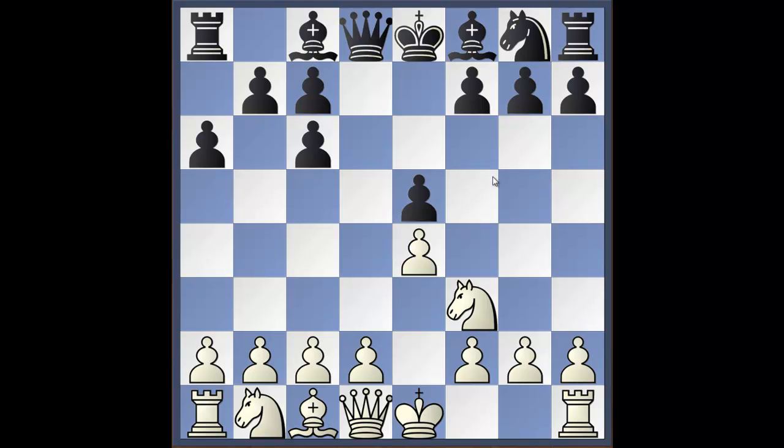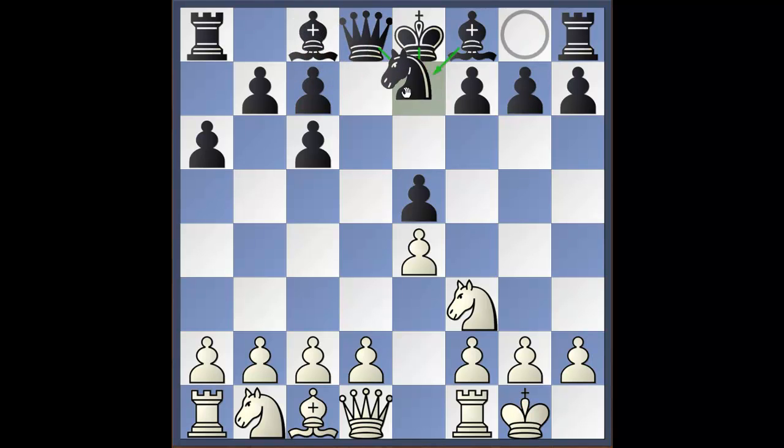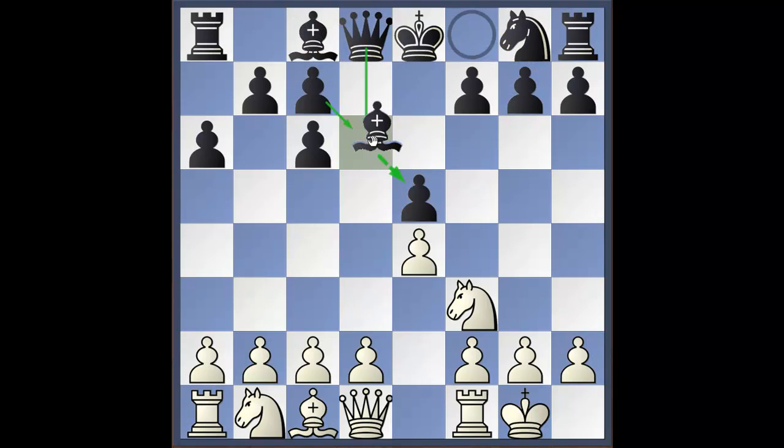In this position, Lasker used to play d4 — that's the old way of playing. Lasker was world champion for 21 consecutive years. Fischer rejuvenated this opening by playing castles here. Now we reach one of the main tabias of the opening. The main moves are f6 and bishop to g4, and there are sidelines like knight e7 and bishop to d6.